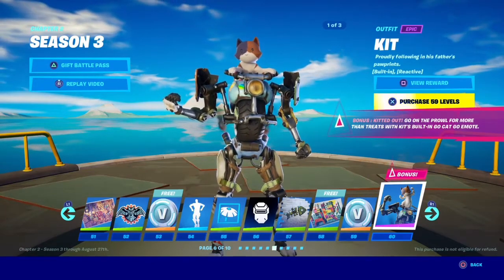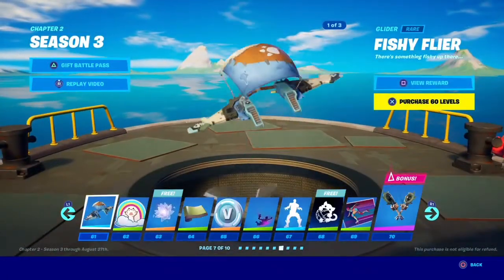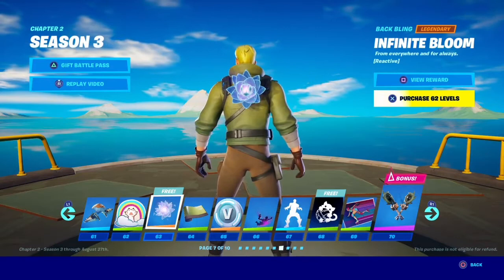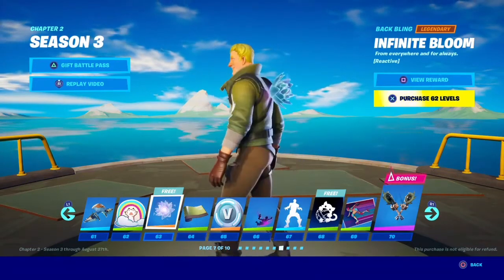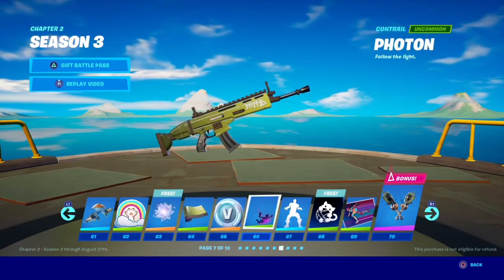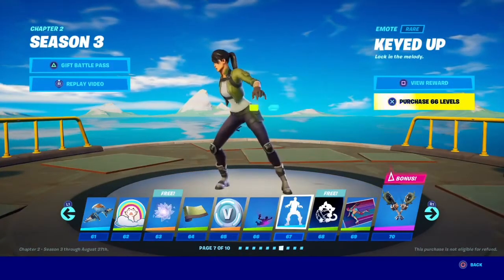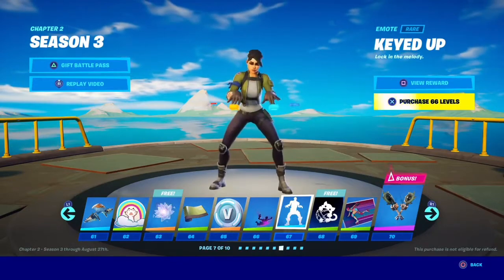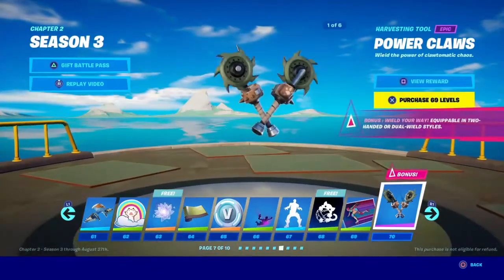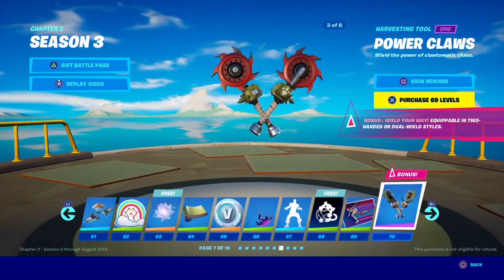Kit out — go on the prowl for more than treats, with Kit's built-in go cat go emote. Fishy filter. Got the Infinite Bloom, which is a legendary back bling for free — so if you don't get the battle pass you might want to get this. Meowstermind. Then we got Photon — that's actually pretty cool. We got Skate Bit. Power Claws — I actually do like them. Do they go into one? I'm guessing they do.